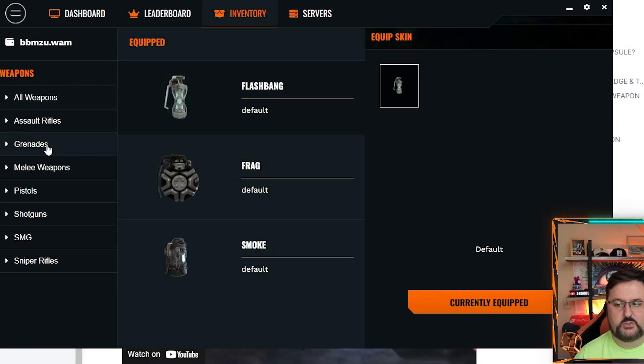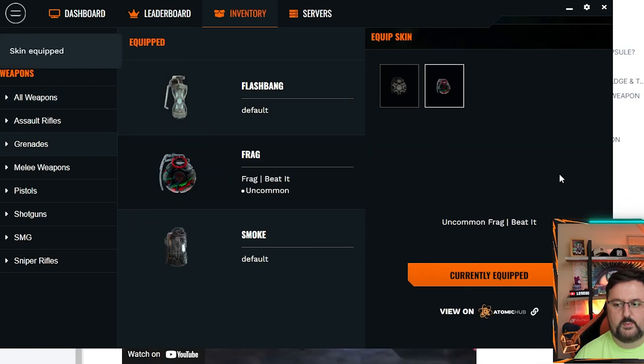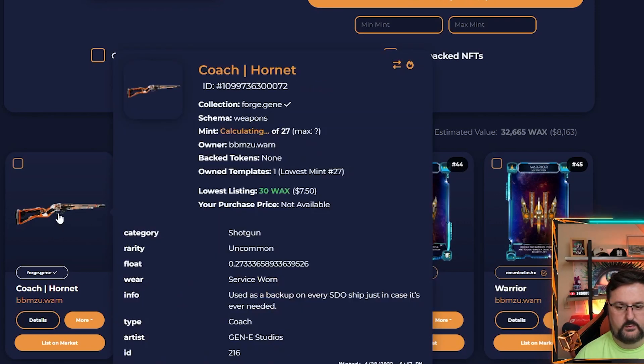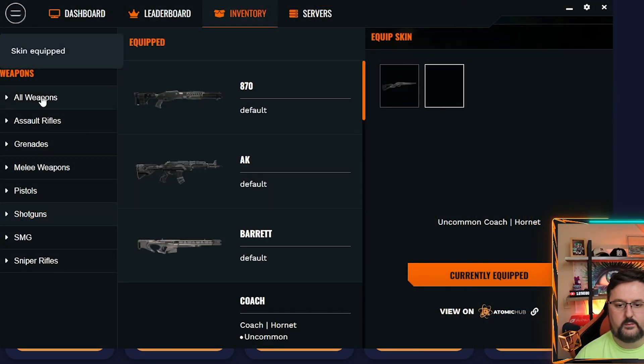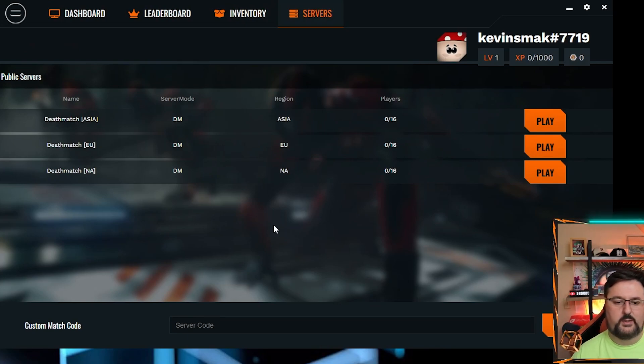Here's where you set the skins you have. We have a frag grenade so we're going to go ahead and equip that one. We also got a shotgun uncommon, and we'll equip that one too. So we should be good to go. We're going to click on servers and see who's playing.